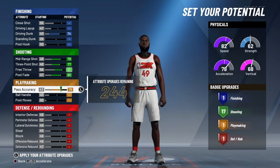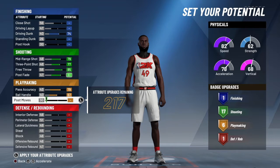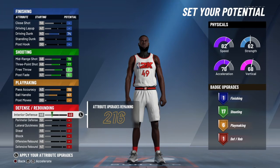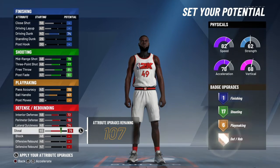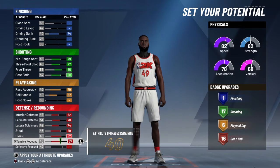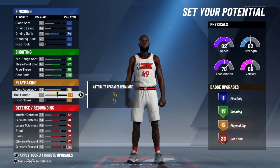Max out ball handling and post moves you can just leave alone. For defense, max out interior defense, perimeter defense, lateral quickness, steals, blocks, offensive rebounds, and defensive rebounds. You'll have one left after that.